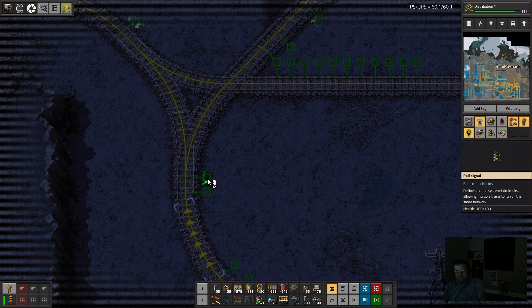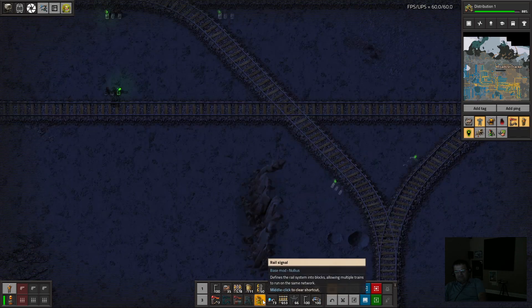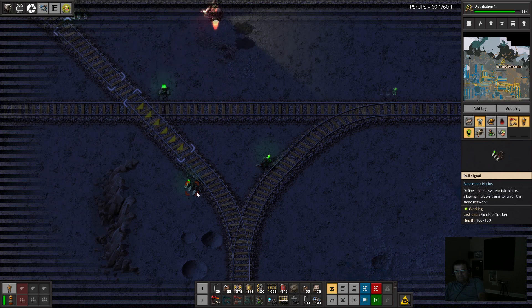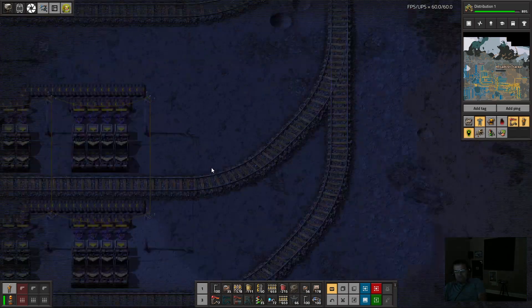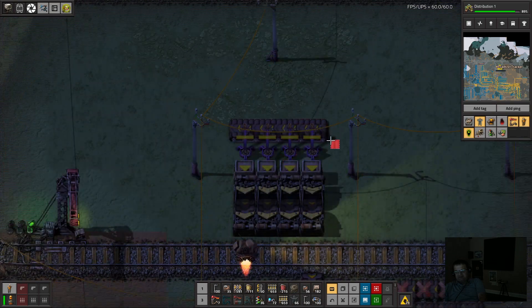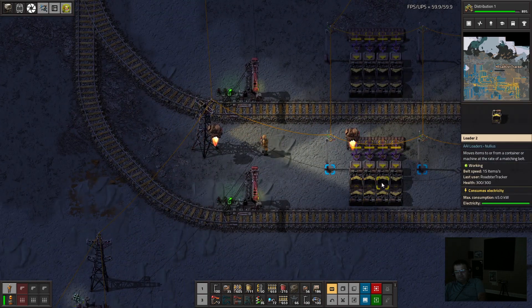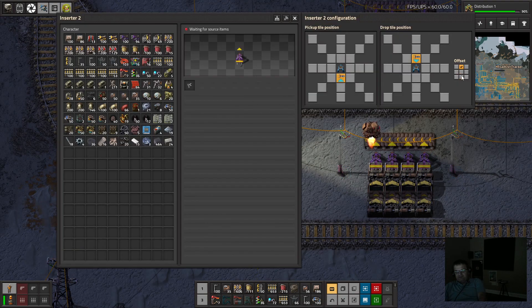Iron itself out — we're going to put you a little bit different than how I would like. Now let's only unload one — I think these science trains are actually going to be even smaller than what we were doing, so we'll set off the second unloader. We can go a little bit more this way, and then you are going to be offset there.